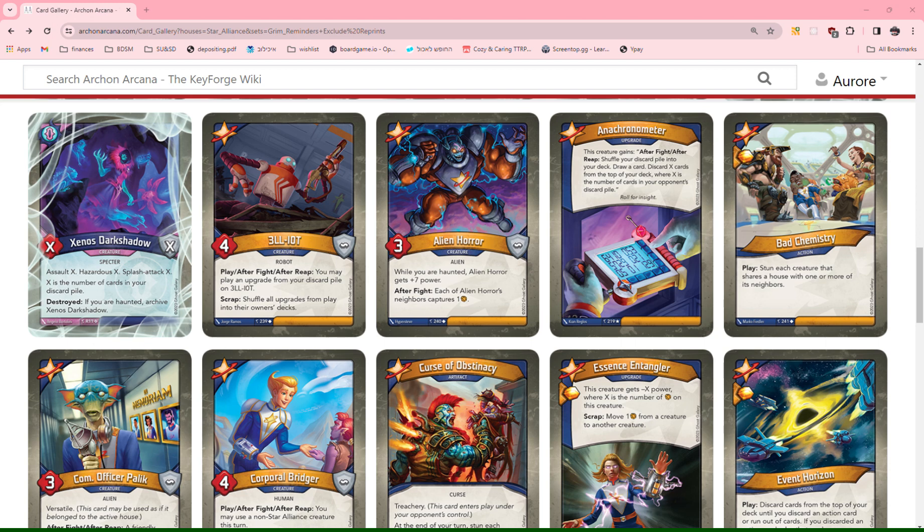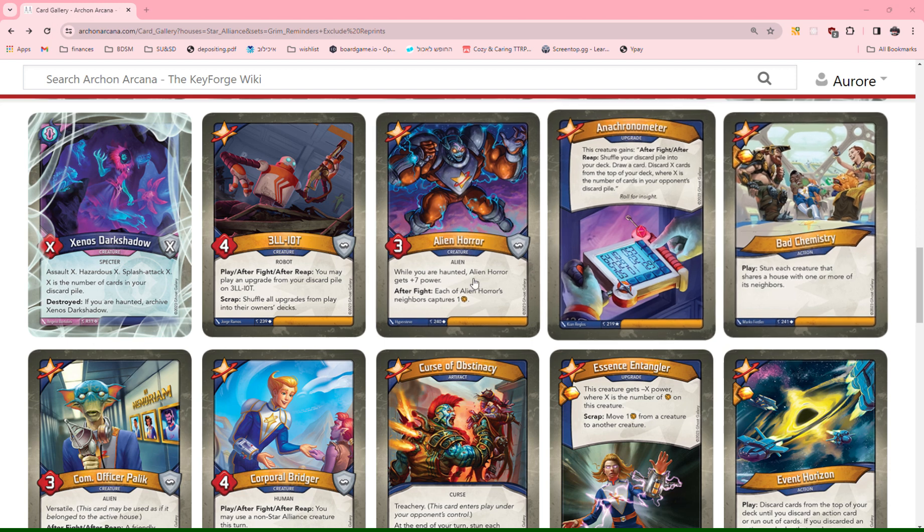Bad Chemistry: one Amber. Stun each creature that shares a house with one or more of its neighbors. This seems a little hard to set up, so I think it's pretty much equivalent to a 1-2 Punch — it's gonna stun a couple of creatures, sometimes more, sometimes less. It's pretty situational, but it has an Amber pip, so it's a solid 0.